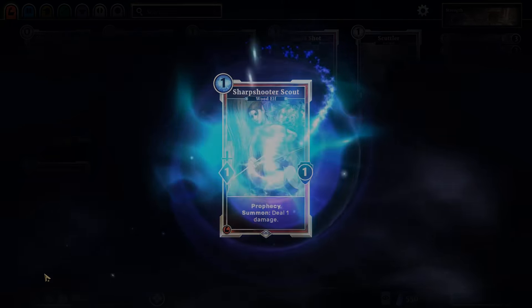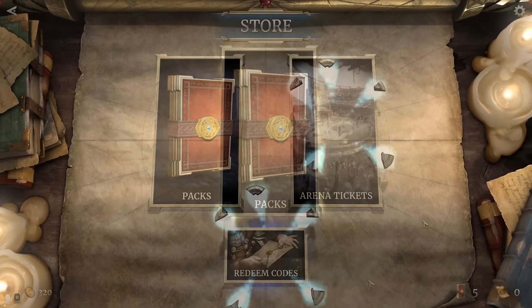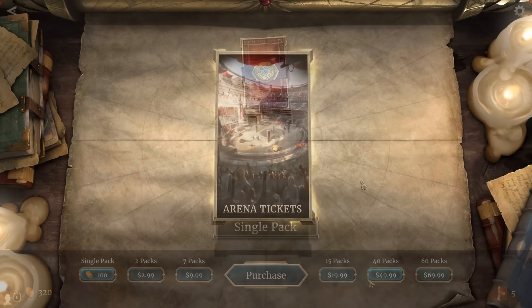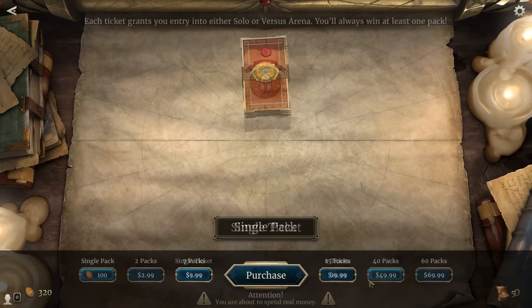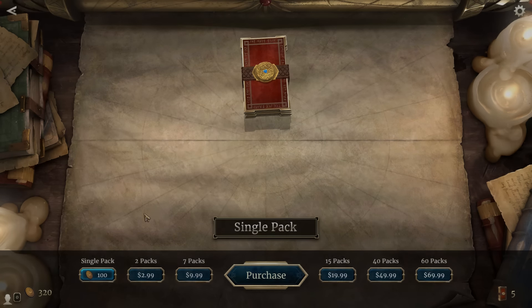Now let's move on to the store. Currently you're able to purchase card packs and arena tickets. Card pack prices range from two packs for $2.99 up to 60 packs for $69.99. You can also buy one arena ticket for $1.99 or six arena tickets for $9.99. Prices seem fairly average and fair compared to other free-to-play card games — nothing seems too outrageous, and I believe these prices are actually slightly better than Hearthstone's, which is probably a smart choice by the developer.